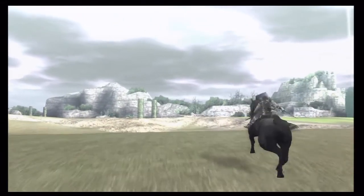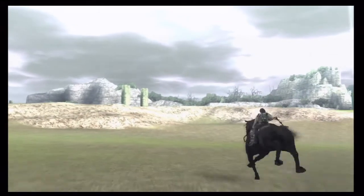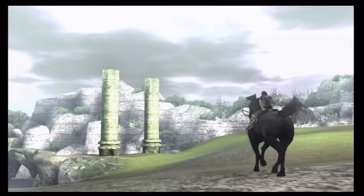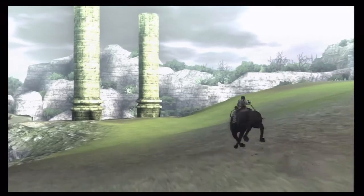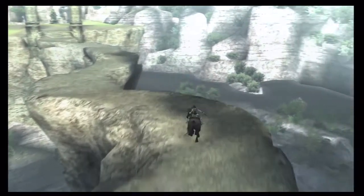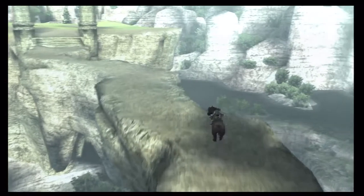The first place we want to head to is those two pillars. There they are around that bridge and we need to cross this bridge to get to the Colossus. I don't think we've gone in this direction before, but I'm pretty sure we haven't.